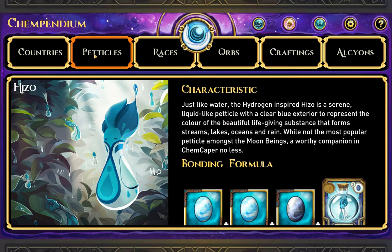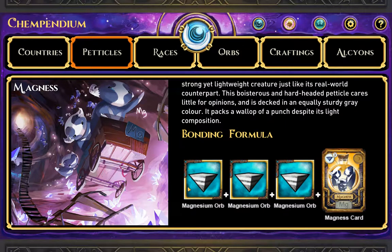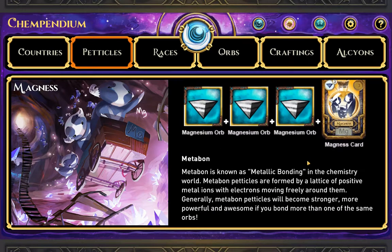Magnes — these are the magnesium ones. I've got to try one of these next if I can get a Magnes card. Pedicle of Magnesium is a lightweight creature. This boisterous, hard-headed particle cares little for opinions and is decked in an equally sturdy gray color. Known as metallic bonding in the chemistry world, metabond particles are formed by the lattice of positive metal ions and electrons moving freely around them. Metabond particles become stronger and more powerful if you bond more than the same orb. We're definitely going to try one of these.